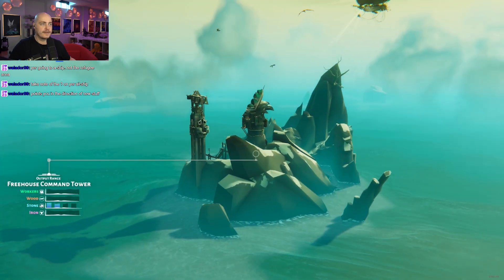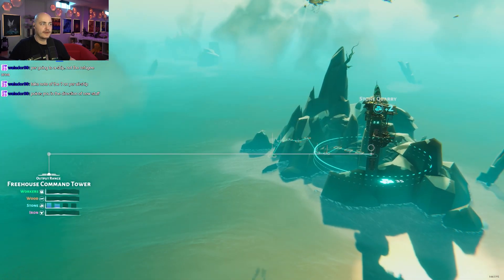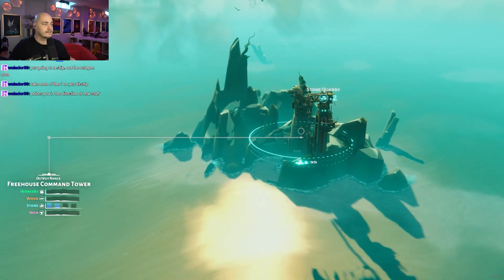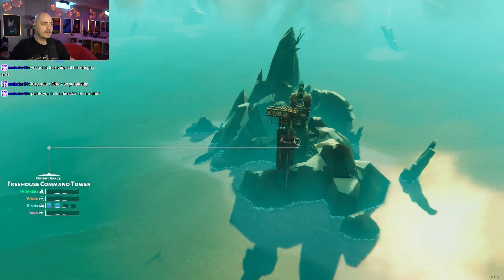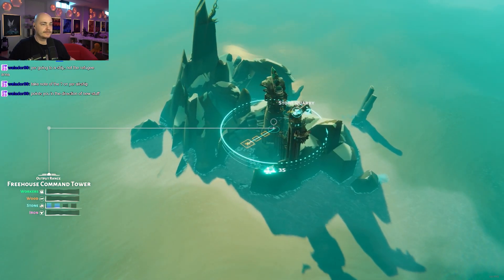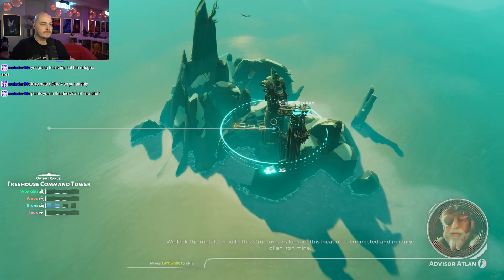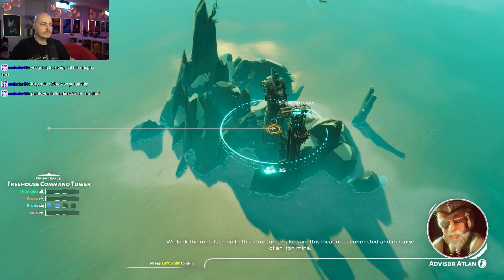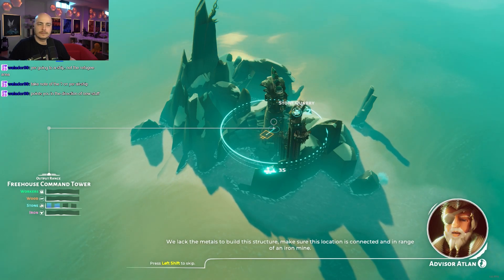This is a command tower. Wow, this is far. Now we're going to need the harbor, right? And then stone transportation here. We lack the metals to build this structure. Make sure this location is connected and in range of an ore mine.